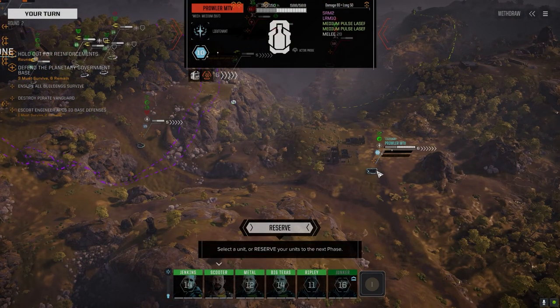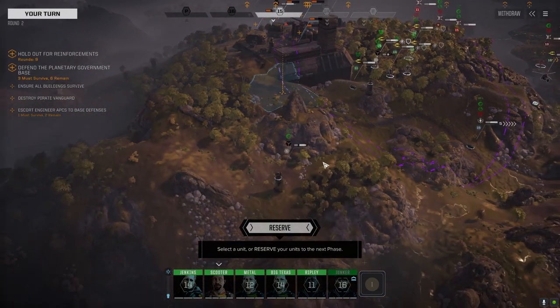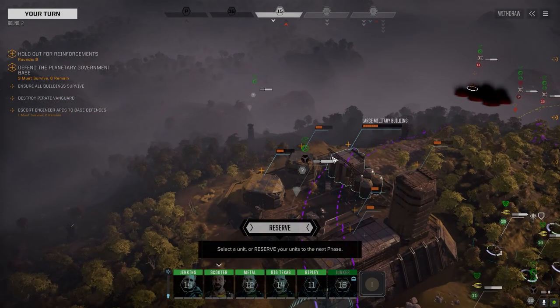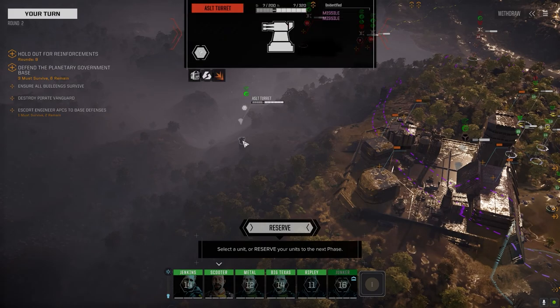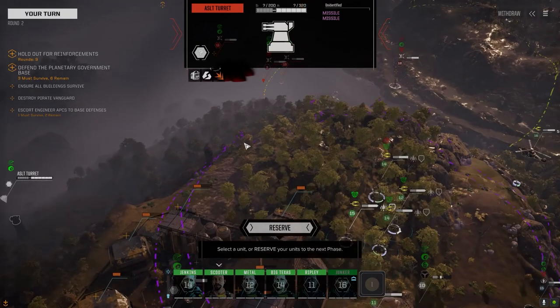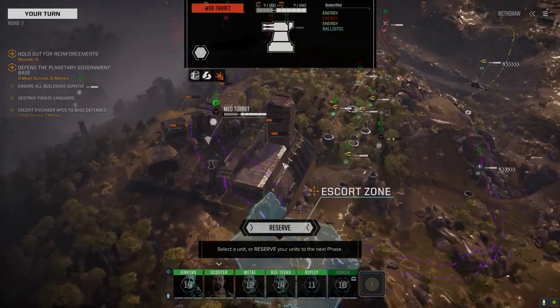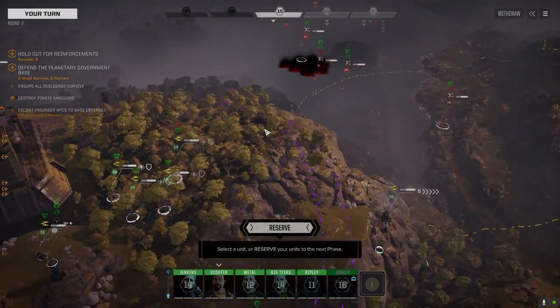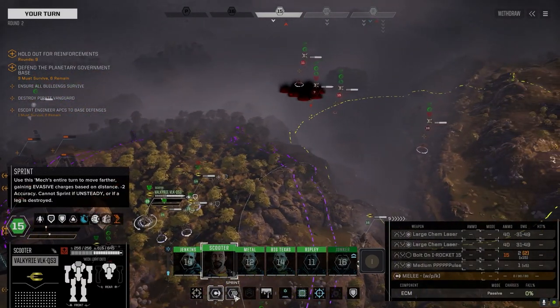What do we have for turrets? Heavy LRM turret's been damaged, large laser turret's damaged, assault turret, pair of missiles — maybe SRMs, a medium turret with some energy and ballistics. If they don't show up over here, those turrets are pretty much useless. Standing by.